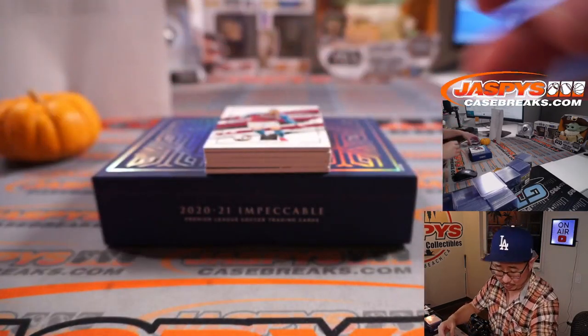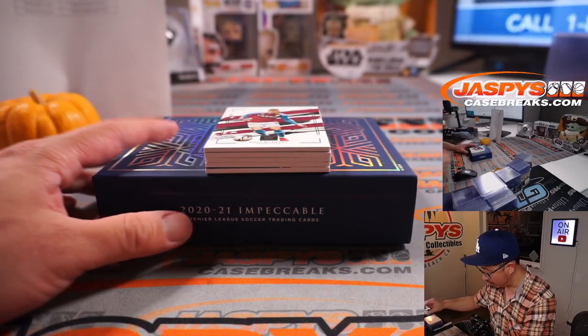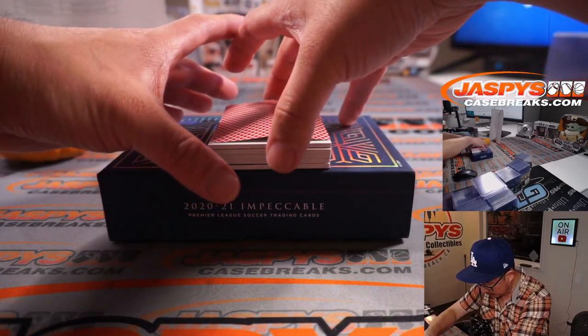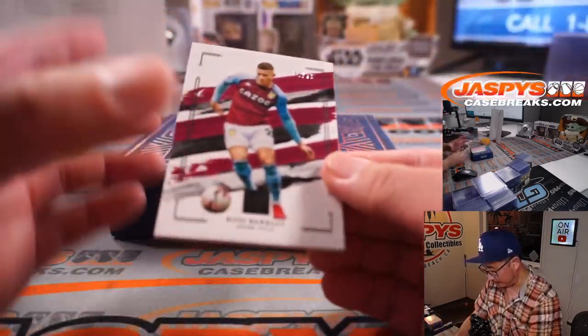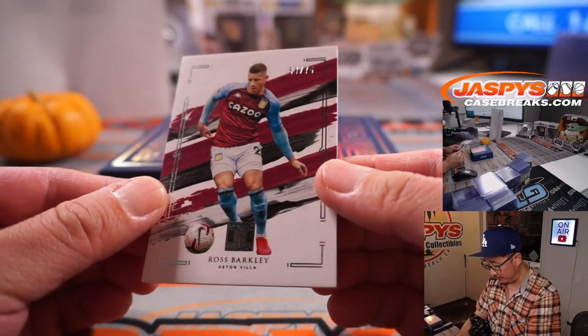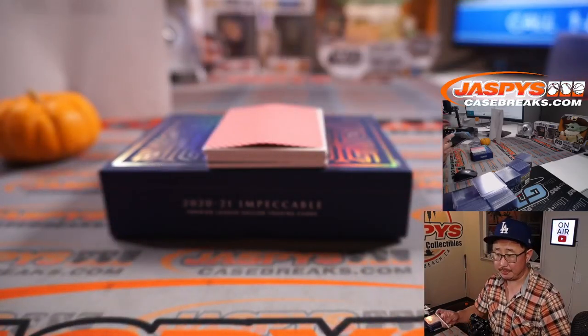Love the impeccable design, as always, for all the sports. All right, now let's use this playing card here — the King of Diamonds — to slow play the hits a little bit. We got Ross Barkley, 54 out of 75, Aston Villa — Robert.